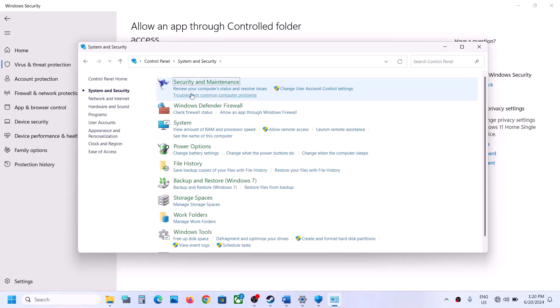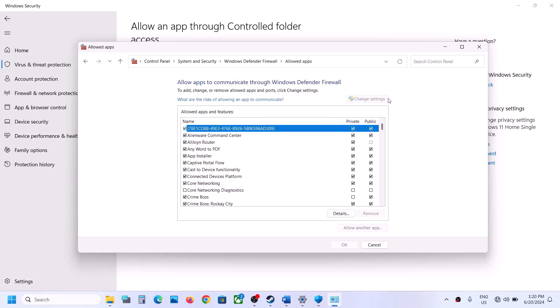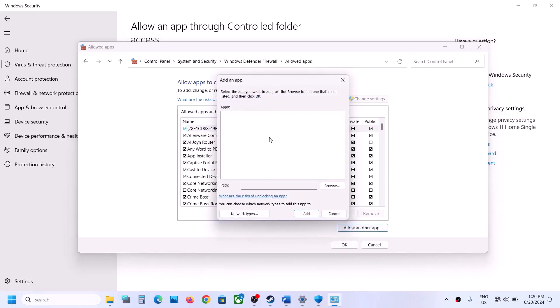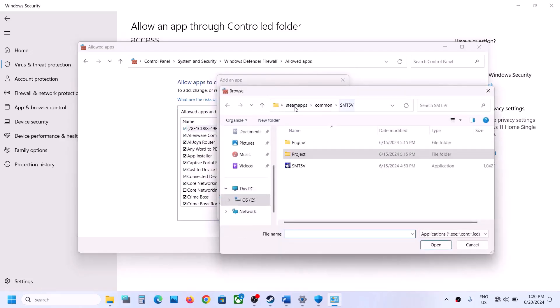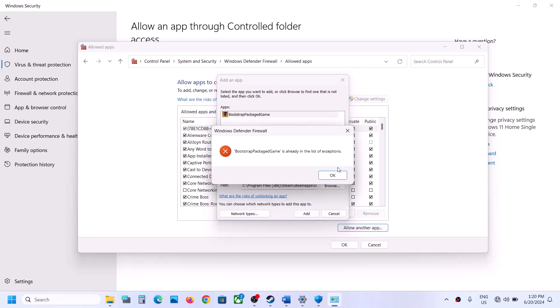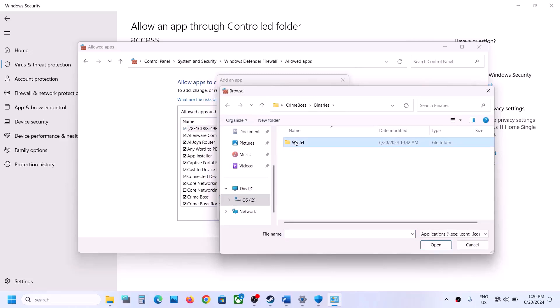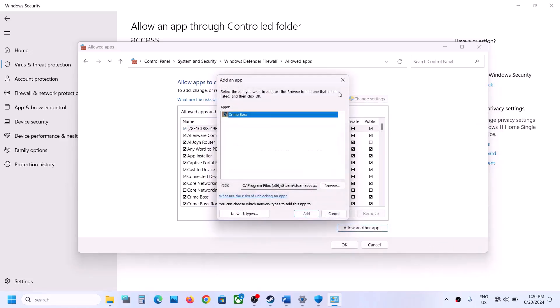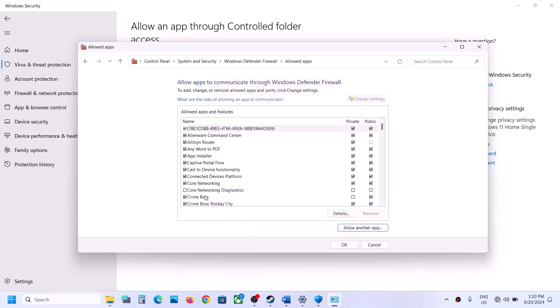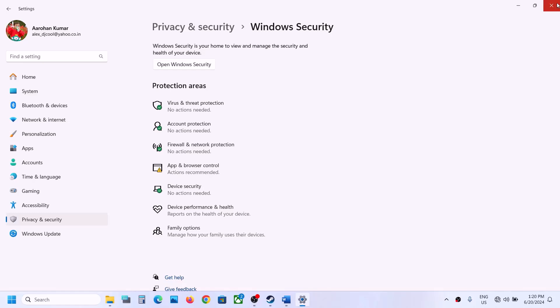Also, open Control Panel, go to System and Security, then Windows Defender Firewall, and click Allow an App or Feature through Windows Defender Firewall. Click Change Settings, then Allow Another App, browse to the game installation folder, select the main game EXE and add it. Do the same for the Binaries\Win64 EXE. Once both are added, launch the game and check.